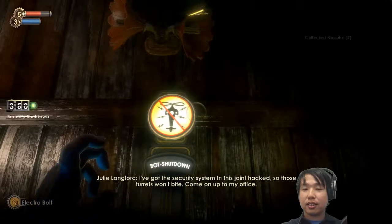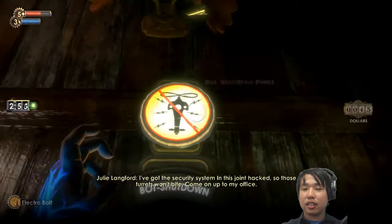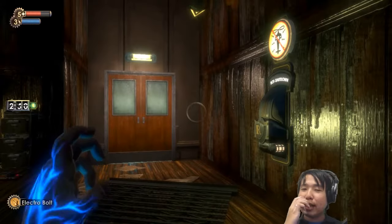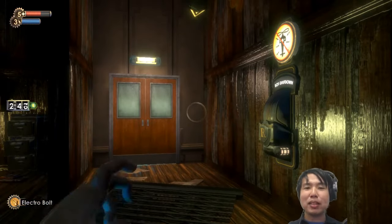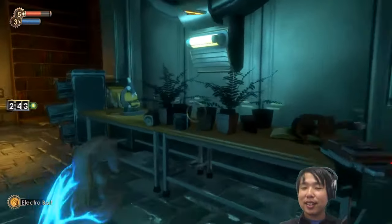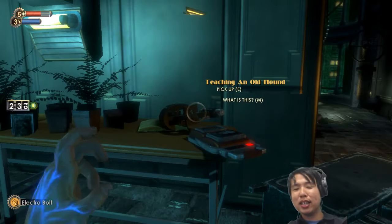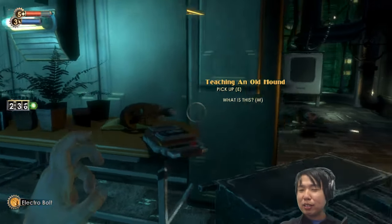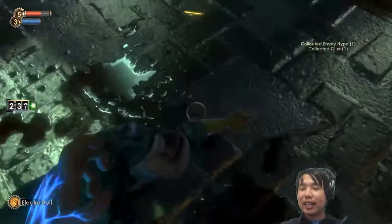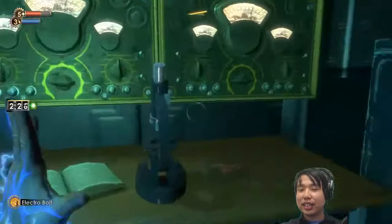An NPC says she's got the security system in this place half-hacked, so the turrets won't bite — come on up to her office. I like that — that's some really clever plotting, how it actually ties into the gameplay systems. And because the NPC is helping us through the gameplay system, it makes me like her more, because she has this actual intervention inside the whole game system.